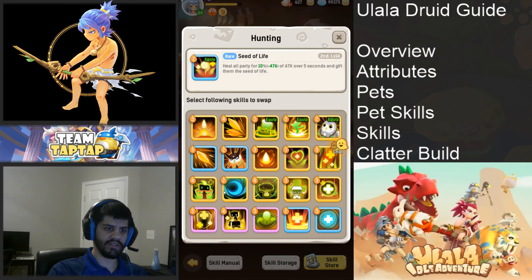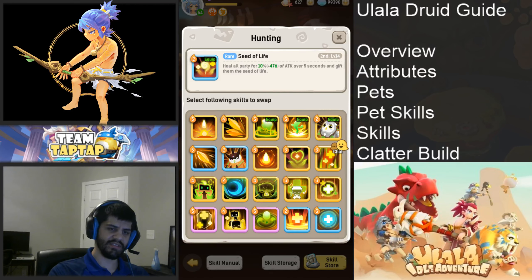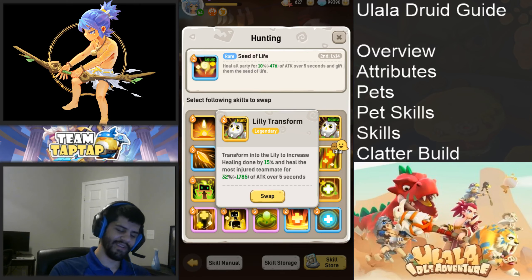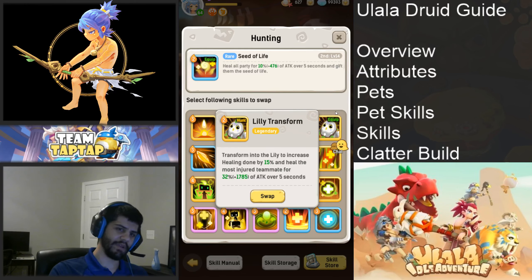There are very few fights I'd use the AOE build — almost always I'm using single-target heals, and when I'm not I'm using Seat of Replenishment or Tree Ward. Life Bloom I have to mention — it's the closest thing to Font of Purge from the shaman. It's not as good as the shaman's heal, but you still need it for the debuff. My final recommendation: your first legendary is more than likely going to be the bird — Lily Transform. Most people who play druid want to be the bird, and it does increase overall healing so it scales well.